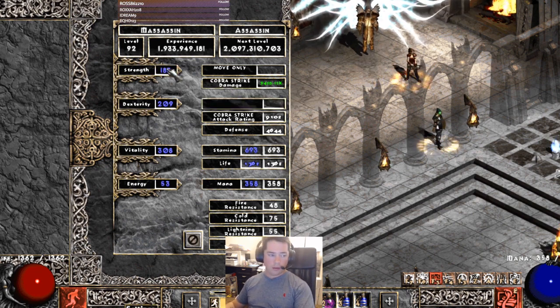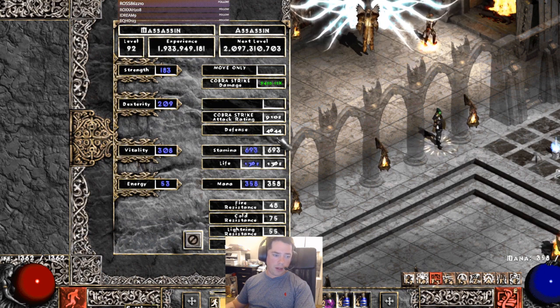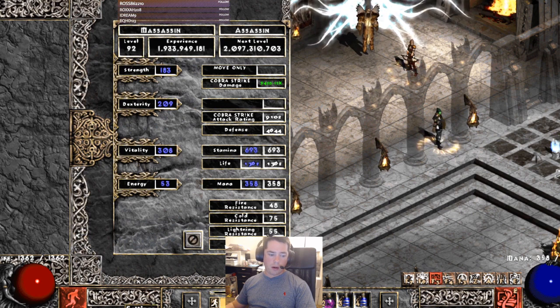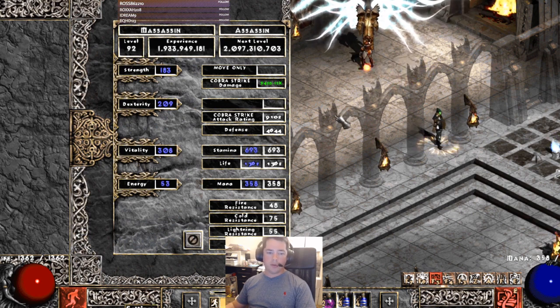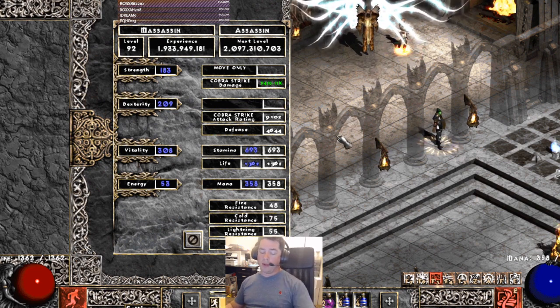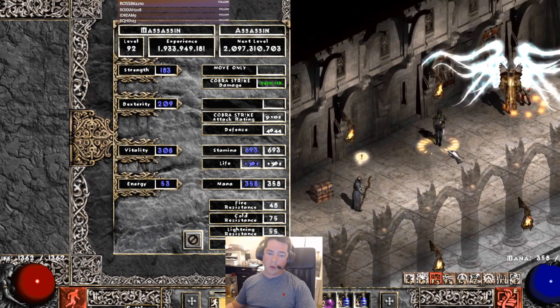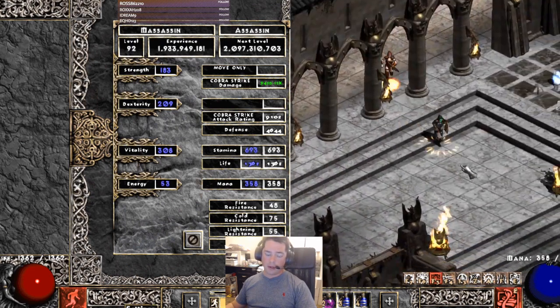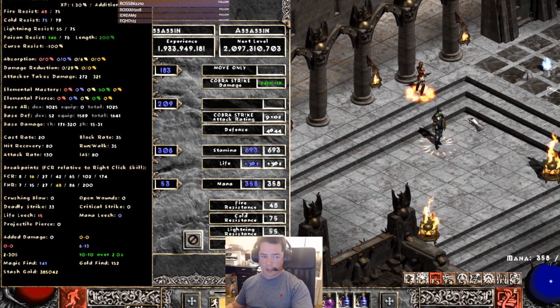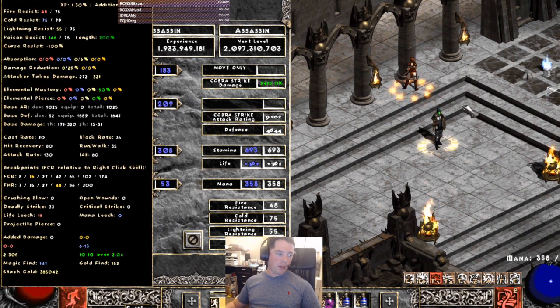We have enough strength to hold our gear, enough dexterity to hit max block, and the rest goes into vitality. You'll notice we are not resistance capped, and that's okay because we still manage to go zoom zoom without using Burst of Speed, and we can cap our resists with Fade, which I 100% recommend for this build. There are a lot of ways you can play this and we'll show that off in the gear.